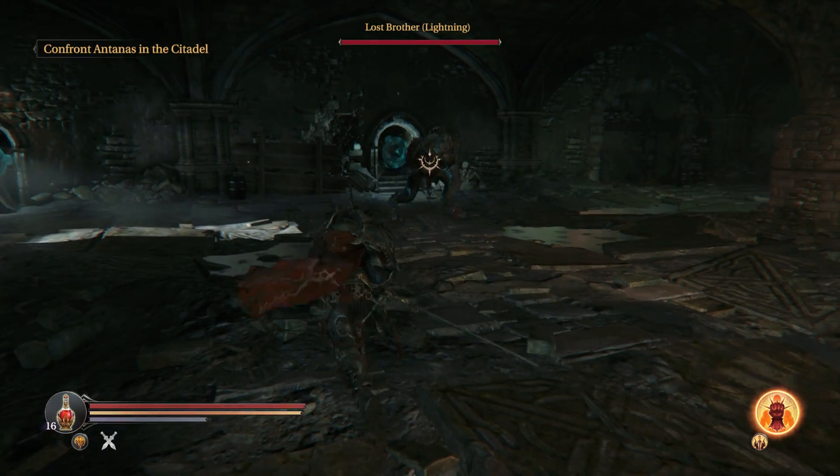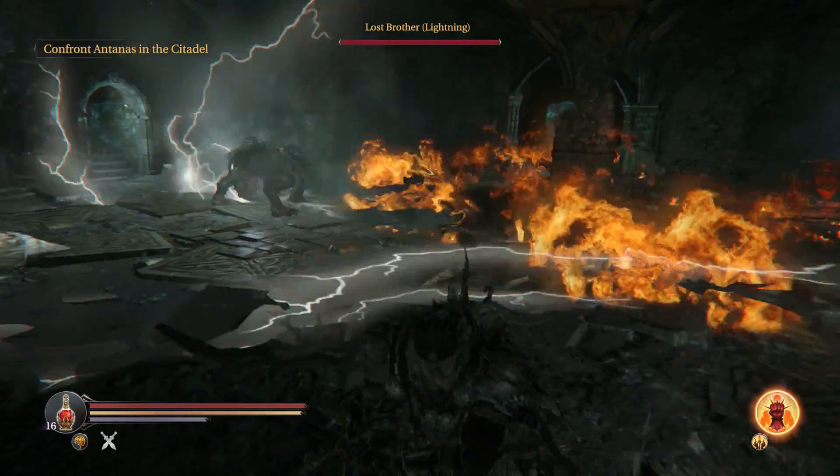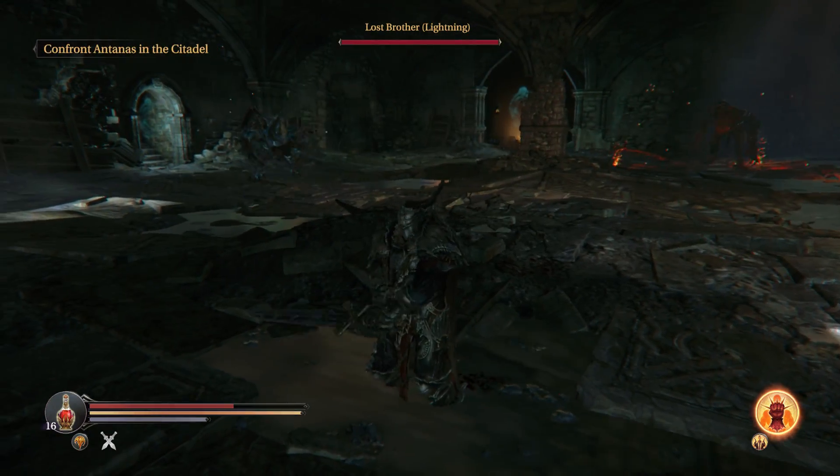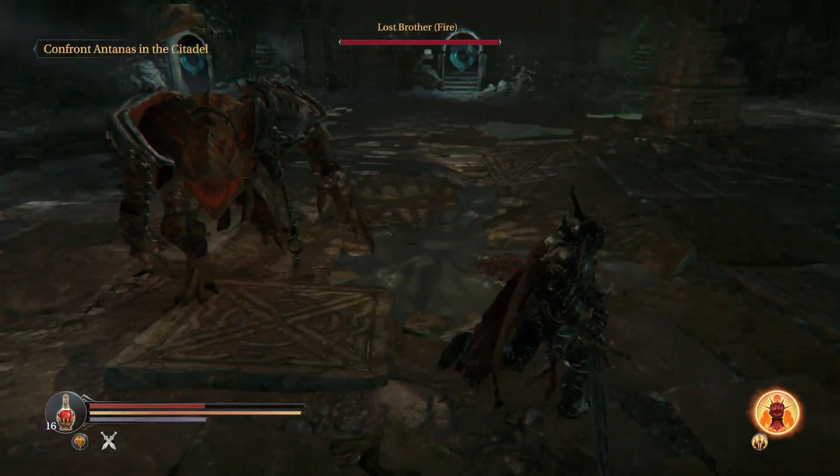He will occasionally jump up in the air and do a Lightning Slam, which isn't really that bad to deal with, but it's something to be aware of. You can see when they both come down, they each do their Slam. He does his Lightning Slam, and he also does it every time he leaps after you.